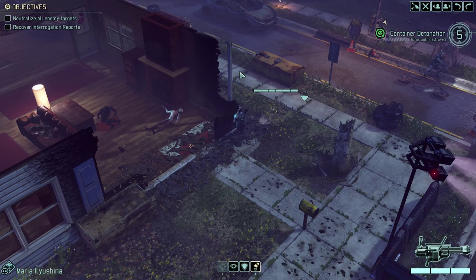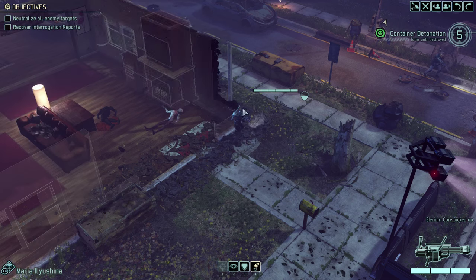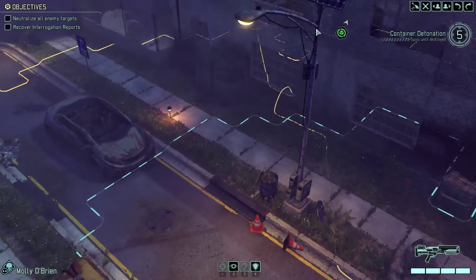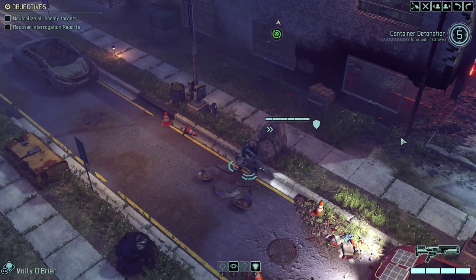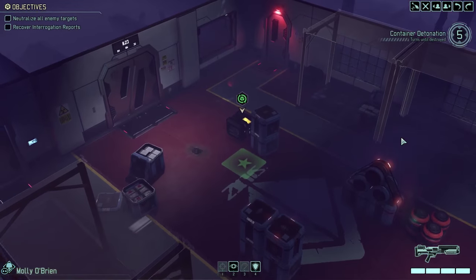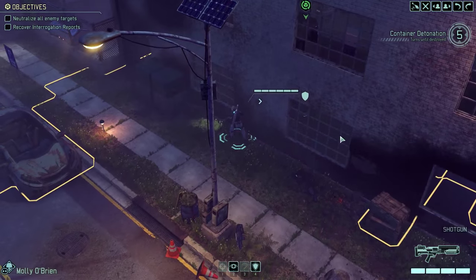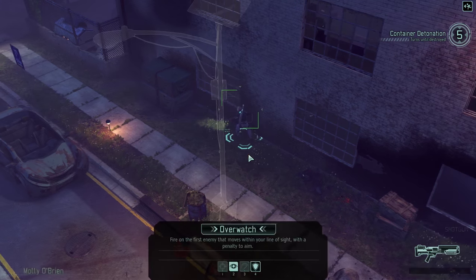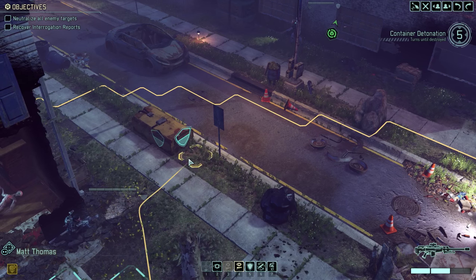We have not neutralized all targets, so there's definitely going to be something. An Illyrium Core — good, but there shouldn't be anything over there. Molly is going to move up to this window over here. But spotted no aliens — nothing over here either, which is nice to see. I think I'm just going to overwatch her here.